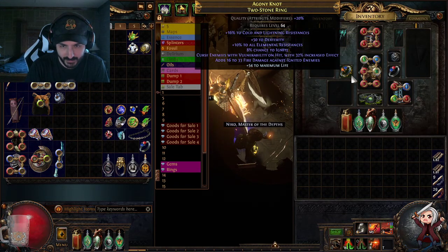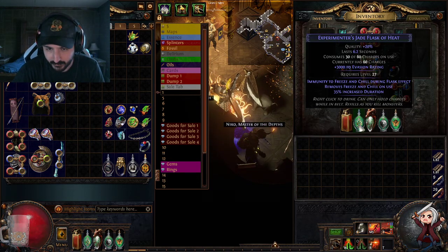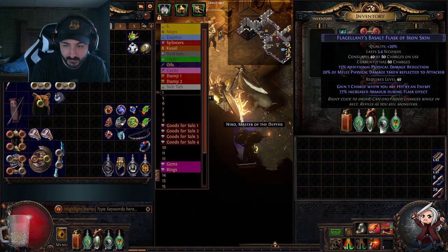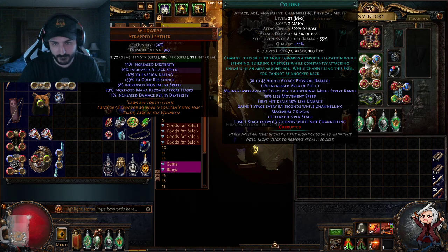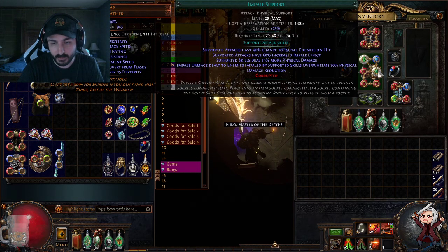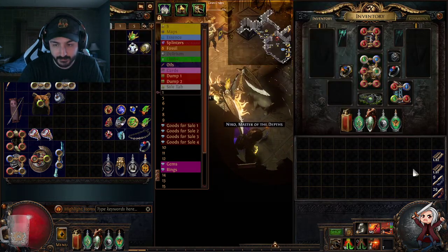For flasks we have a standard bleed health flask, a Jade flask for evasion since we're hybrid evasion-armor, a freeze flask, Rumi's for armor with block, a Basalt for physical damage reduction and more armor, and a Quicksilver. For skill gems we're running a six-link Cyclone with Infused Channeling — we're buffing the infusion rate through the tree — Impale Support for 100% impale, Melee Physical Damage, Brutality, and Fortify.